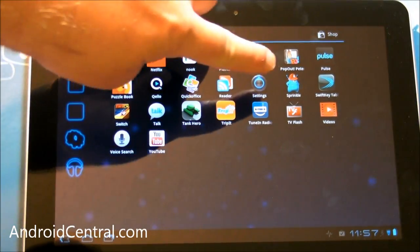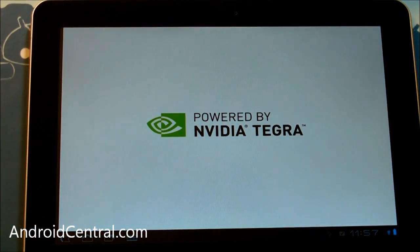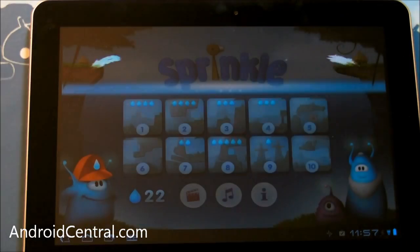Hey there everybody, Phil here for AndroidCentral.com. I'm going to show you a quick little game called Sprinkle. It's a fun little thing out now — it'll be in the Tegra Zone app and is powered by Tegra 2.